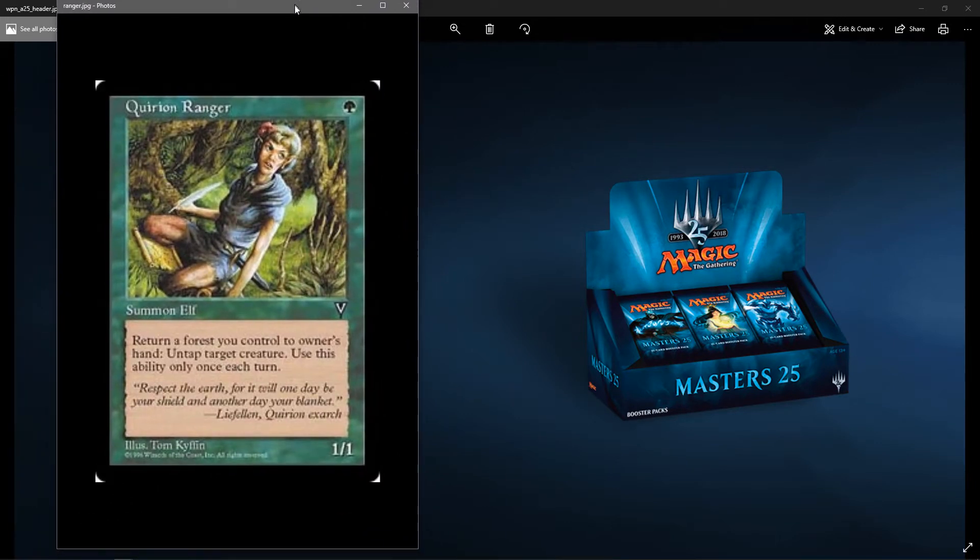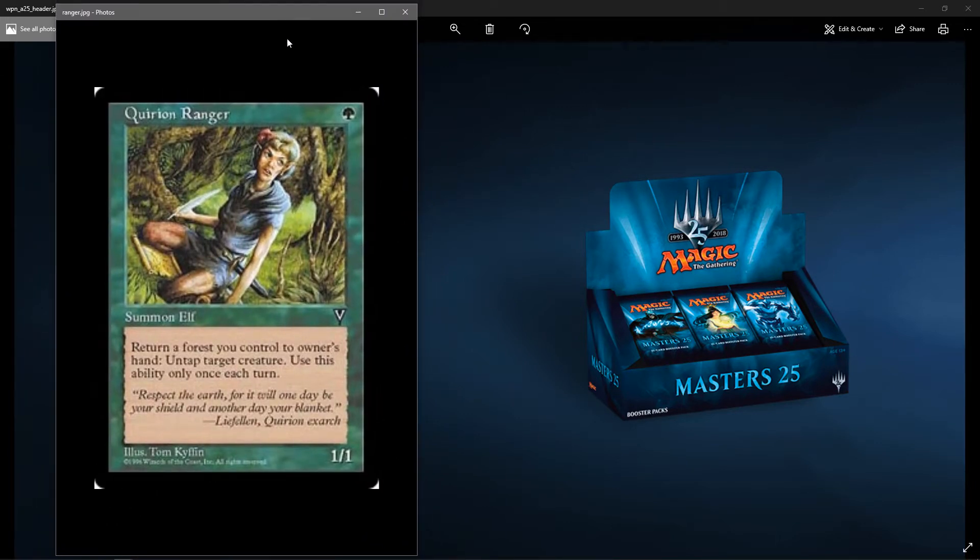First up, we got Quirion Ranger. I believe this was only printed in Visions. It's widely used in Pauper for the Elves deck or Mono Green Stompy. With only one printing, I think it's time we see another one. Since they said we're going to have at least one card from each set over the 25 years, this is a good pick for the first common. It's a green elf that costs 1, it's a 1/1, but its ability returns a forest you control to its owner's hand and untaps a target creature, usable only once each turn. It's pretty good in constructed.